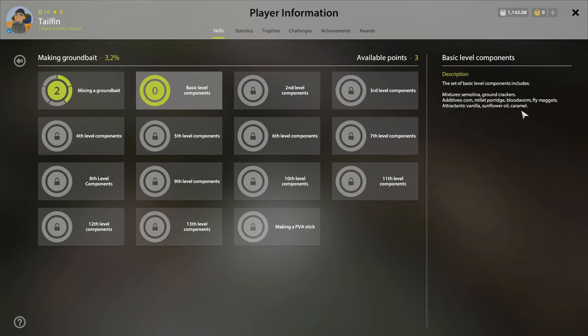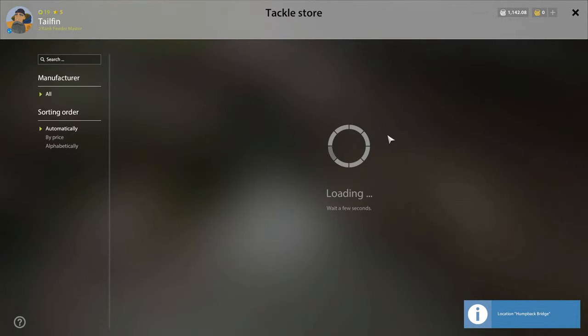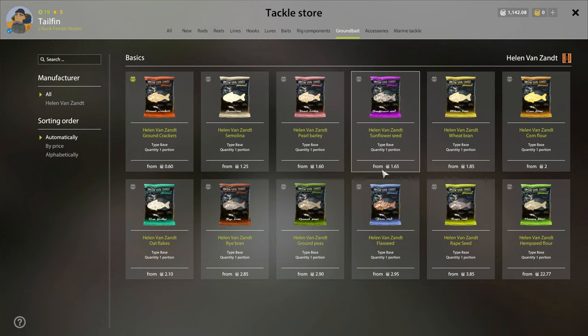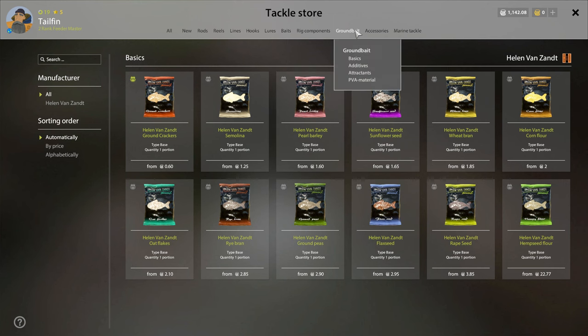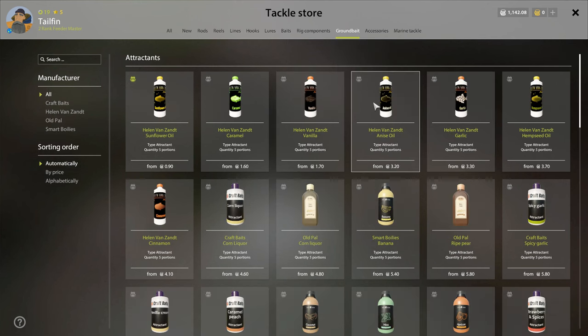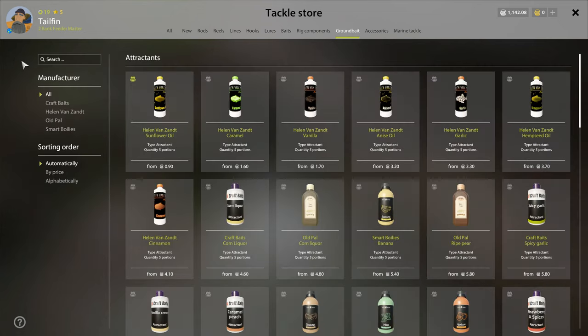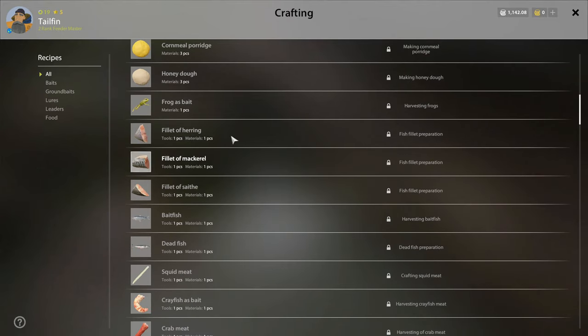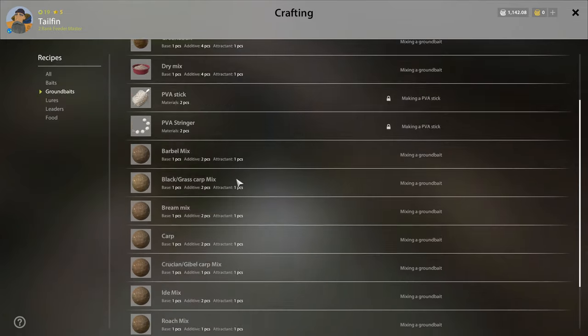But since we're at the semolina or ground crackers level, we're going to use those along with either vanilla, sunflower oil, or caramel — whichever is cheapest. Then you're going to come to the tackle store, click ground bait, click basics, and find the latest one you've unlocked, which is ground crackers for me. Buy it, then skip over additives and go straight to attractants and buy sunflower oil.